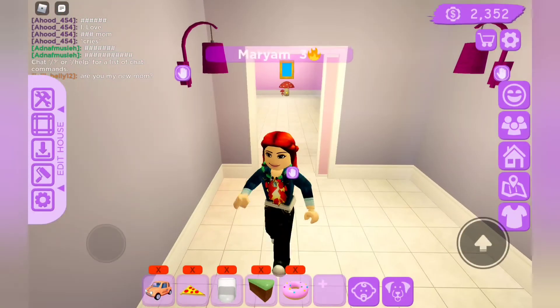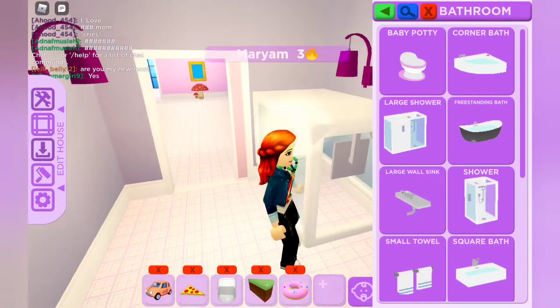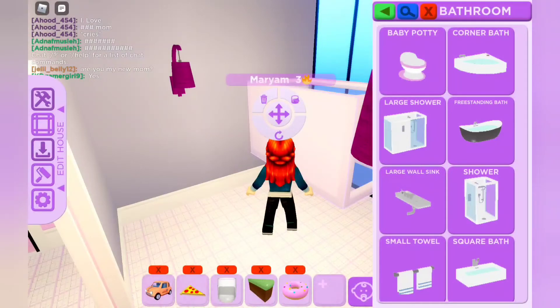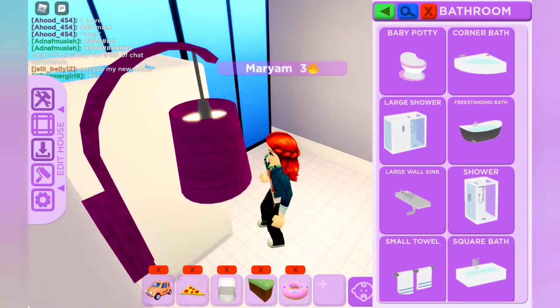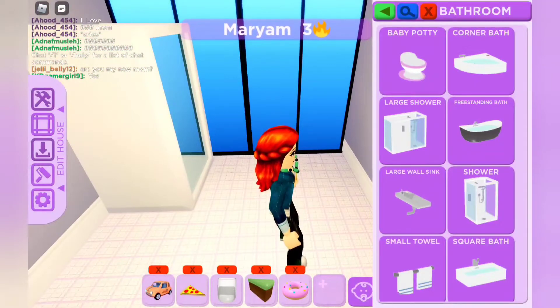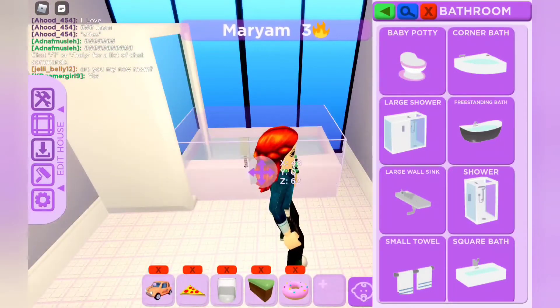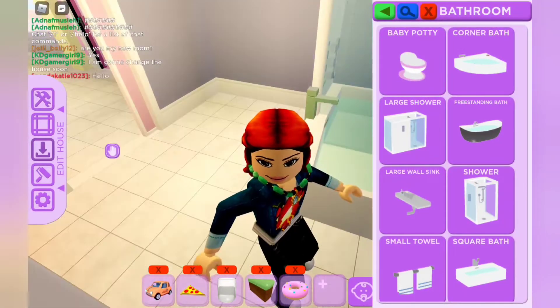So this is going to be our bathroom, obviously, so we're going to see a lot of bathrooms guys. We're definitely going to need a shower, because this is perfect. Here's a shower — to connect it a bit. You can take both a shower and a bath.